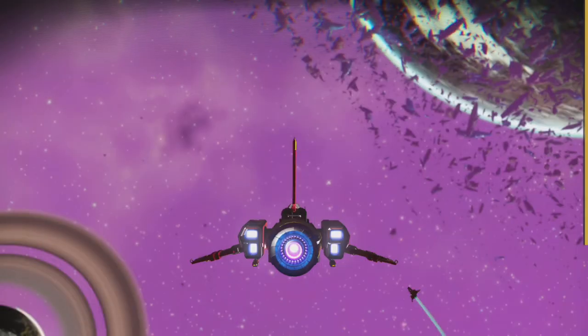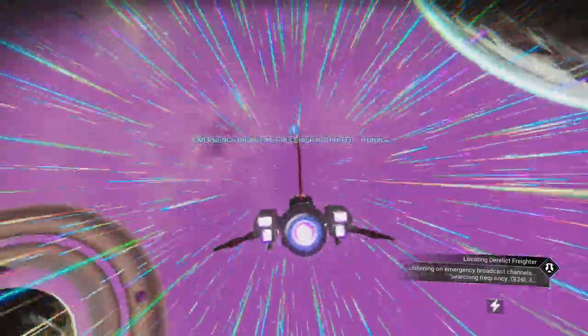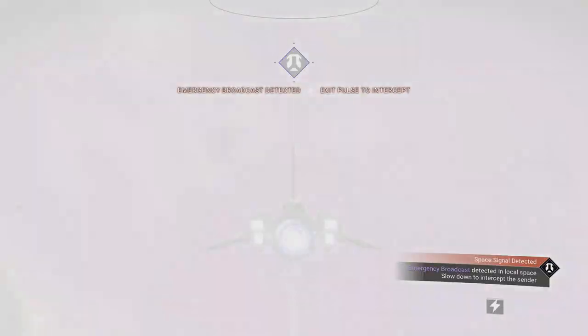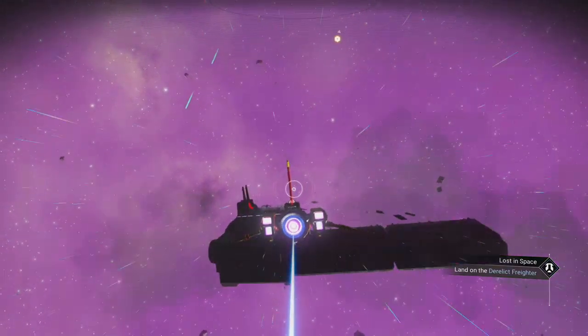Once we're outside we're going to press square on the receiver itself and we're going to want to go into pulse mode. You can see the numbers and letters in the bottom right corner that are moving. Eventually that's going to pop up with a space signal detected and we can land on our derelict freighter.